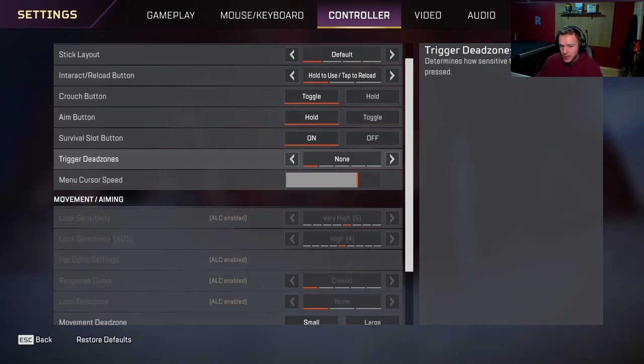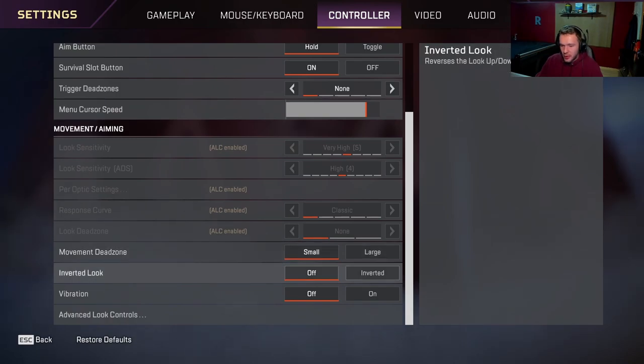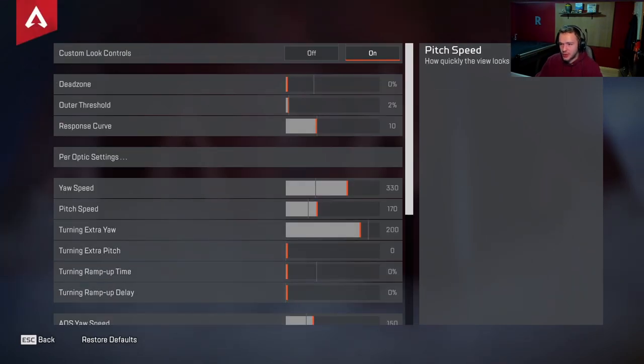Survival slot — make sure you turn this on. Make sure you have no dead zone on your triggers, because there's definitely no need for this unless you have a really messed up controller and your R2 is shooting without even being pressed. Have this on zero always. Menu cursor speed — I have this turned up almost max. I used to have it on max, but I was missing my shield swaps when I came back to Apex, so I turned it down. Turn it up as much as you can comfortably, and you'll get used to it. I have my movement dead zone small, inverted look off, and no vibration. My normal settings are 5.4 classic, and once you turn on advanced look controls, it shouldn't matter what those settings say — but if you want to play it safe, just set those to 5.4 classic.